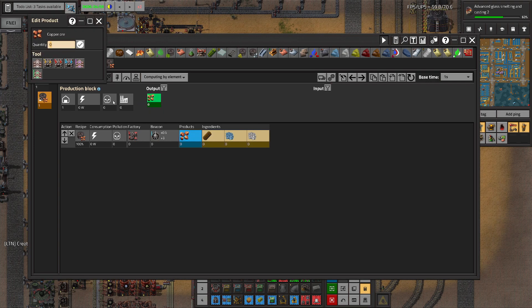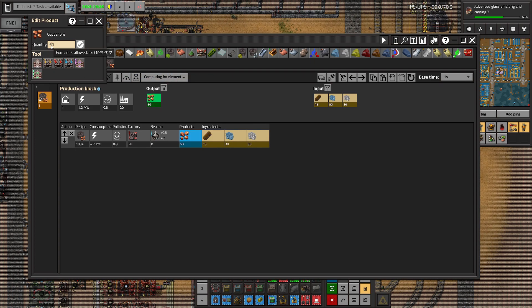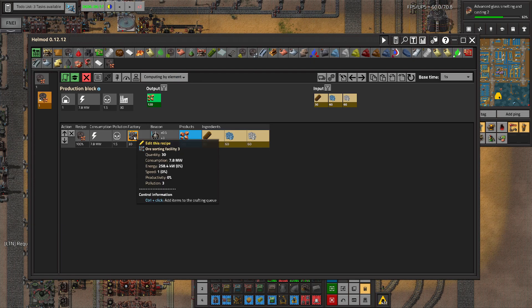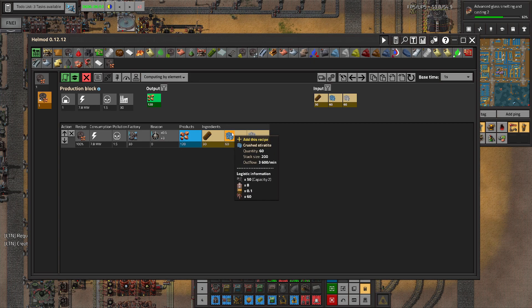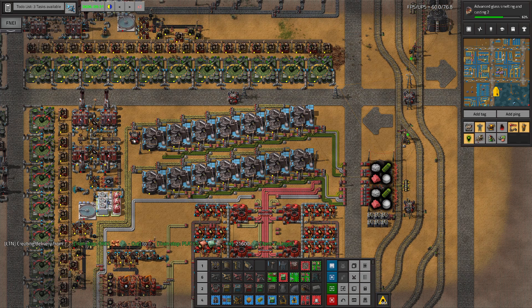We want to produce a lot of this stuff - really a lot. We want to produce a lot of copper, we need 40 sorting facilities for that, but we could actually decrease it to 30. So we need 30 sorting facilities. If you split it into four - one red belt can bring 30, it's like 15 plus 15, so this thing needs to be split into four lines. Each line will be eight sorting facilities long.